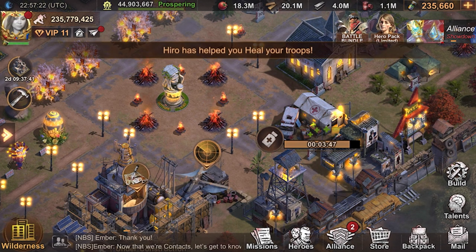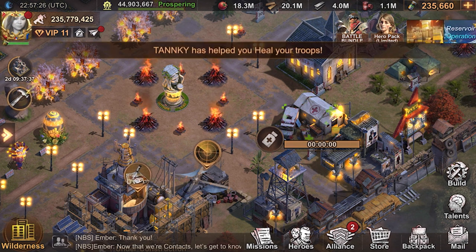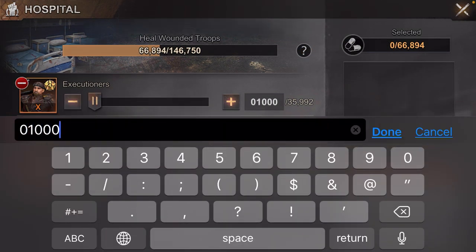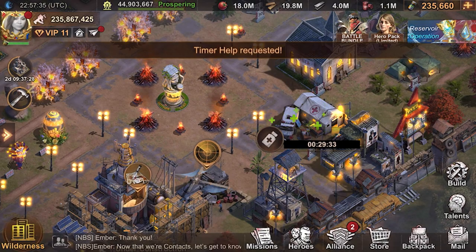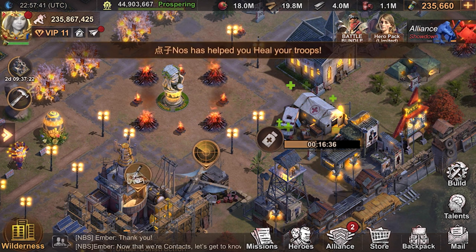It's very important you communicate with your team. If you have a group on Discord, Line, or whatever communication app you're using, make sure that you tell your team — tag everybody — that you're going to be online micro healing. Come hit the help button. People are great to help with that.